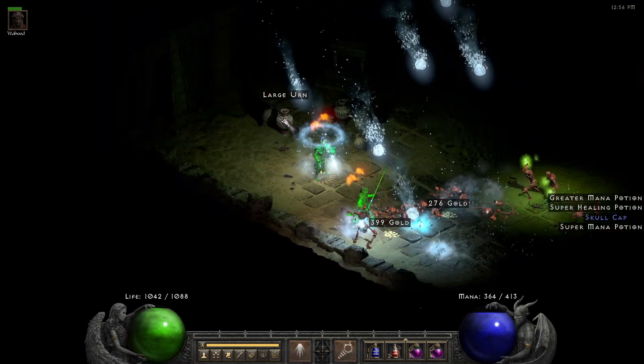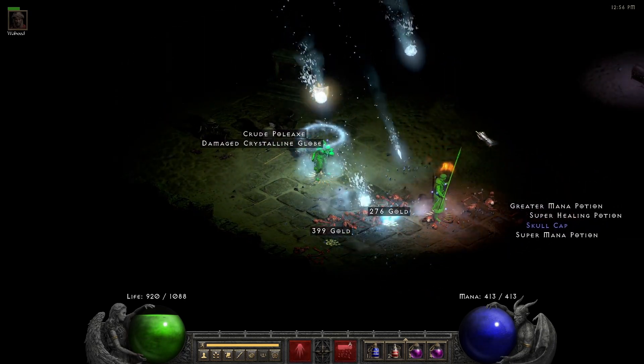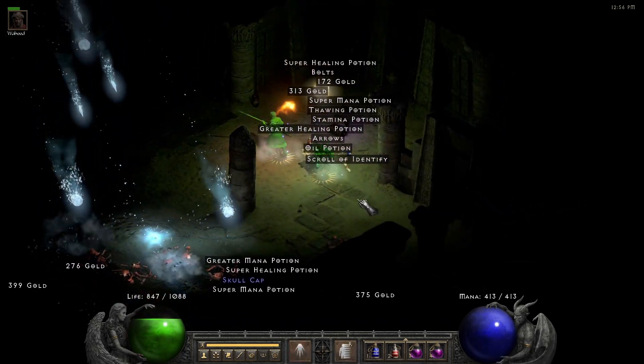The whole process of defining the drops from the sparkly chest is rather complicated, so let's make it short. You have chances to get unique, set, rare or magic items from it. Additionally, it is a good source for lower runes and gems.